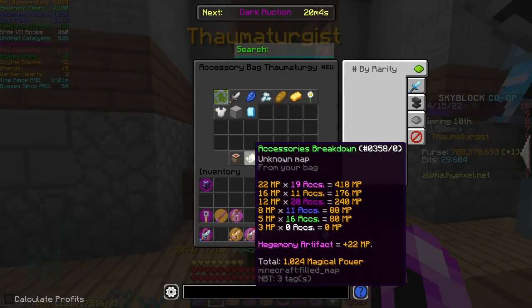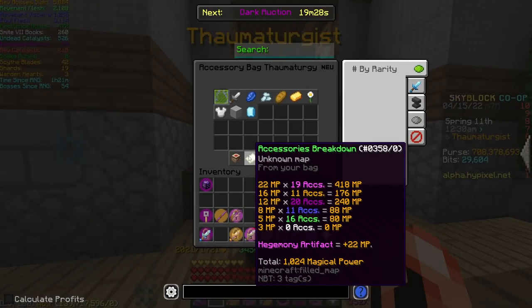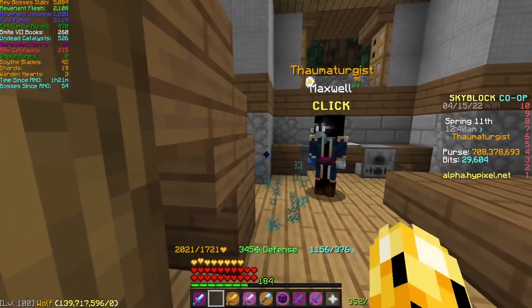If we click on Maxwell and go over to Accessories Breakdown, it shows us how much Magical Power we're getting from each talisman. The mythics are giving 418, legendaries 176, epics 240, rares 88, uncommons 80, and commons zero because I don't have any commons. Each mythic gives 22, each legendary gives 16, each epic gives 12, each rare gives 8, each uncommon gives 5, and each common gives 3.